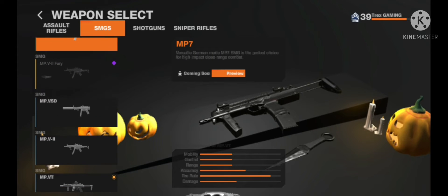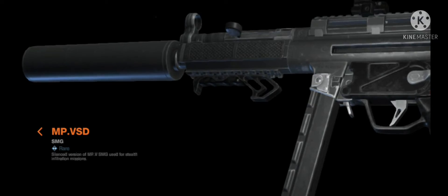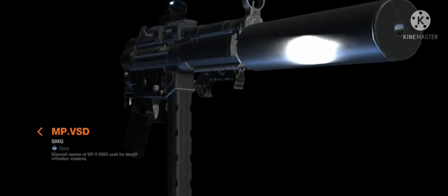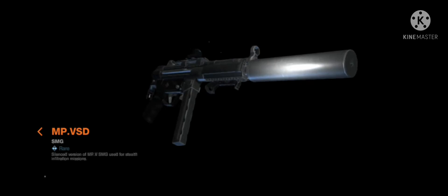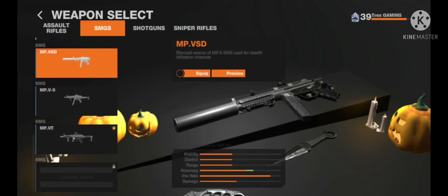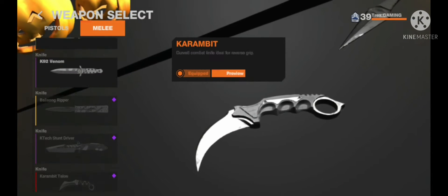Next is the MPW — we tried this gun recently and it's pretty good. I give it at least a nine out of ten because it has good recoil control and the mobility is good, it's very fast. I'm not going to fully rate these now though — I'll rate them in the next video.